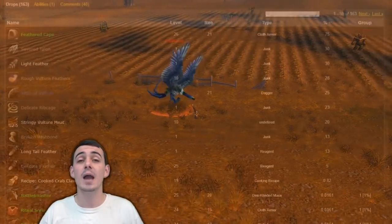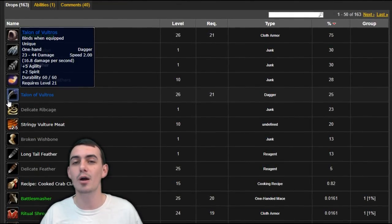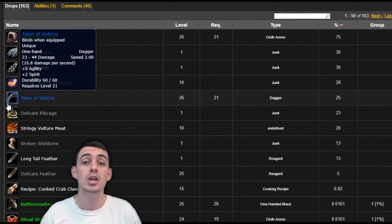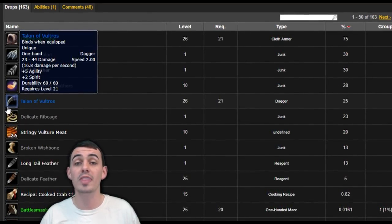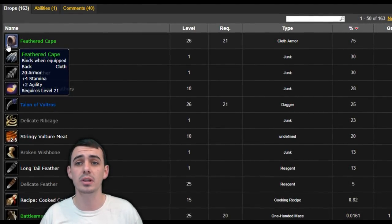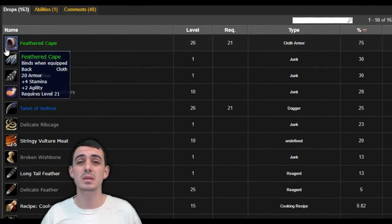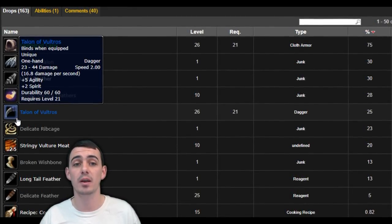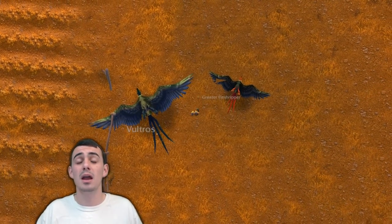So why should you want to hunt down this bird? He happens to drop an amazing dagger — Talon of Voltros — that requires level 21 to equip, and would be sick to combo with a recently acquired Cruel Barb from the Deadmines. If you've got a rogue you're going to level eventually, you want this dagger saved up and ready to mail at level 21. If you're never going to level a rogue, this item sells really well on the auction house. Weapons are everything in vanilla for most melee classes and they dramatically increase your DPS. According to VanillaWoWDB, this dagger drops 25% of the time, but most likely you're going to find his green cloak that drops 75% of the time, which is really underwhelming compared to dungeon cloaks and quest rewards at this level.